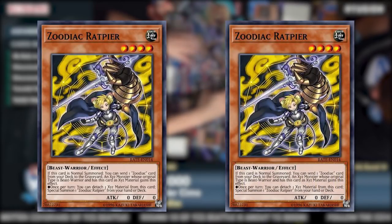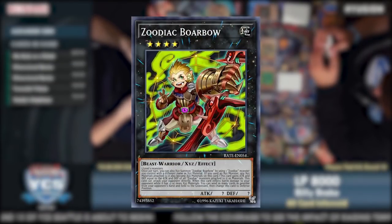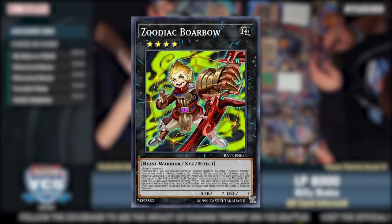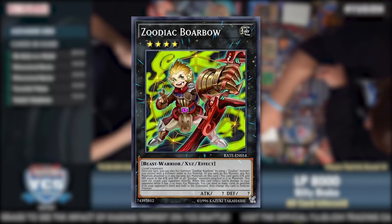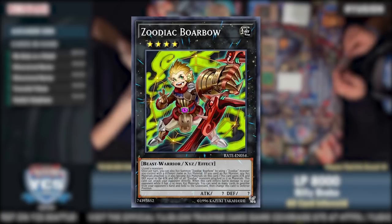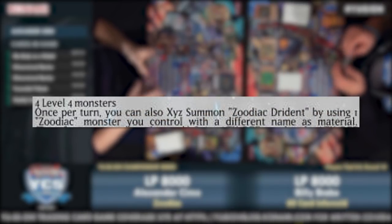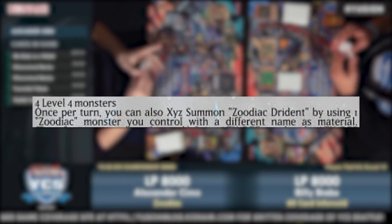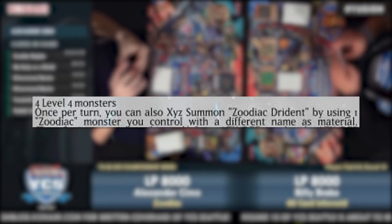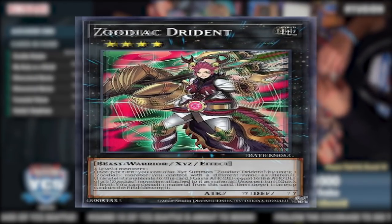All of these paled in comparison to Rat Pier, who as a soft once per turn allowed you to special summon a Zoodiac Rat Pier from your hand or deck. The Zoodiac Xyz monsters did need multiple Xyz material to be summoned organically; however, they had a second stipulation where, once per turn, you could use a differently named singular Zoodiac as the entire Xyz material, similar to Link 1s in Yu-Gi-Oh! — and this broke Zoodiacs wide open.